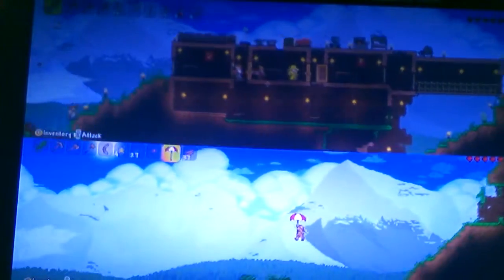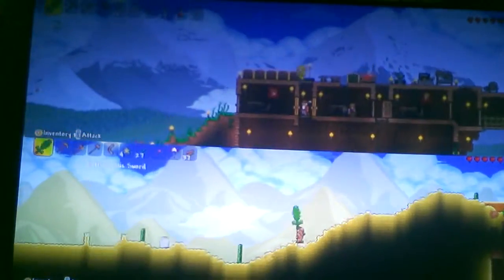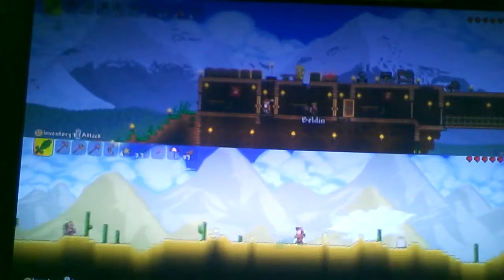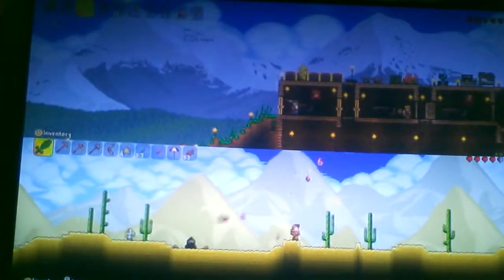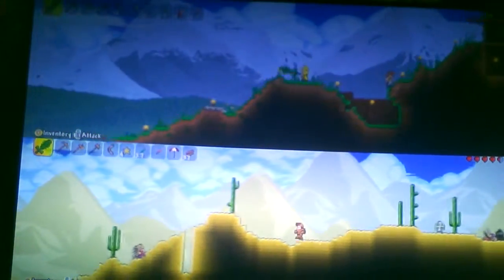We're back and I died in the corruption because the enemies don't really take that much damage from the cactus sword, and I fell down a hole and wasn't able to see, so I fell down and died. That was my first death of the series though. Sylvie Boy has like eight deaths — he dies a lot off camera.